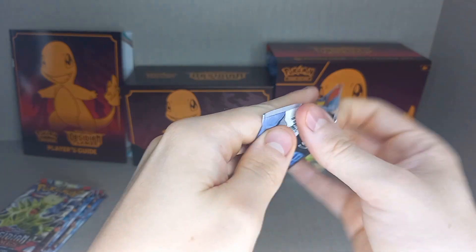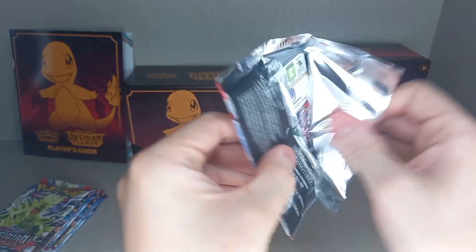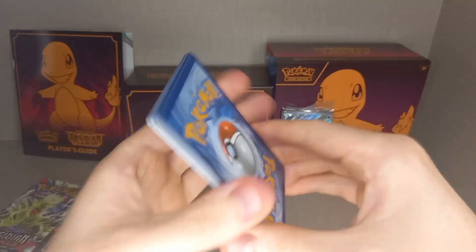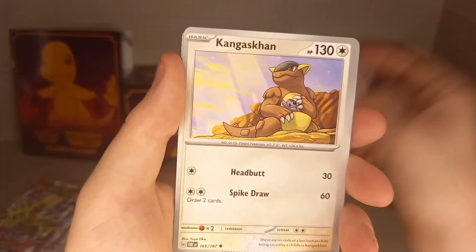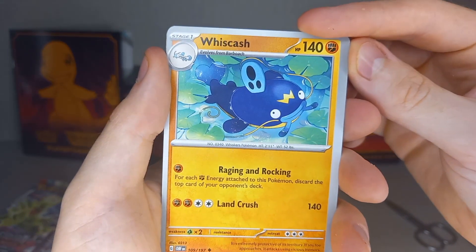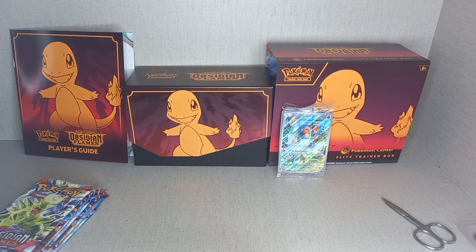I do like taking a bit more time to look at the cards when a new set comes out, but soon it will just be back to rapid opening. Pack four: Code card, Kiss energy, leaf energy, fighting energy, Nosepass, Litwick, Oricorio, Charmander - very nice artwork - Work Trio, Kangaskhan, Wishiwashi. Reverse Holo Scyther, Reverse Holo Charcadet, and Holo Ceruledge. So four packs, no hits.